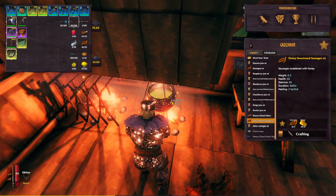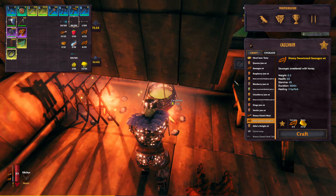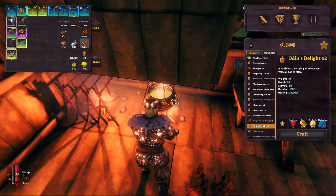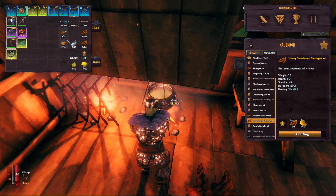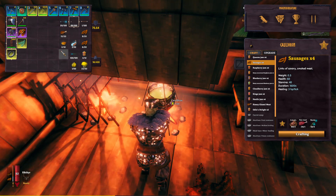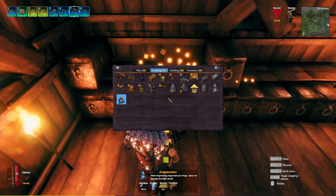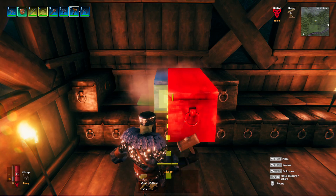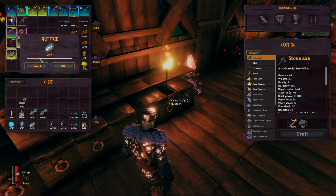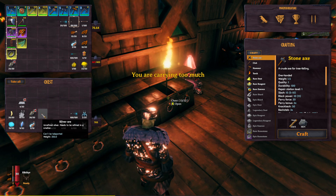I'm also going to make some honey sweetened sausage, and then round it out with some Odin's Delight. This combo should be enough. We used a lot of honey to make that honey sweetened sausage — it's pretty expensive. We actually need a second food/seeds chest. How many frost resist potions do we have left? We've got six, so we'll take one more. We've also still got 55 silver — we could actually upgrade the bow one more time.